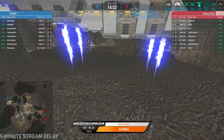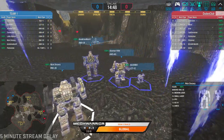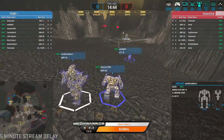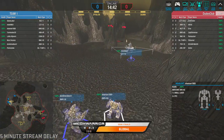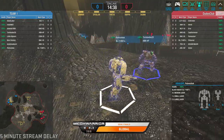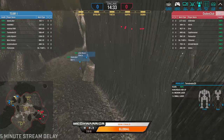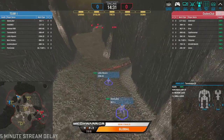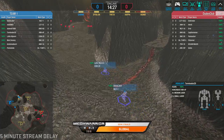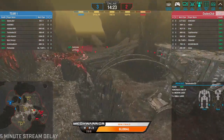Not seeing very much in terms of LRMs here. Banshee with AC-10s and PPC, Annihilator with AC-10s, PPCs on the Awesome. As predicted, a very pinpoint-accurate group. Large lasers on the Black Knight, medium lasers on the Hunchback. They're bringing a Commando, Wolfhound, and Locust — pretty standard. We've been seeing those three lights used quite a bit, and it's the speed factor, especially on a map like this.